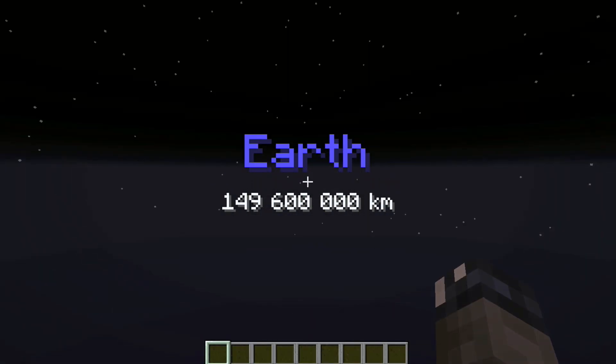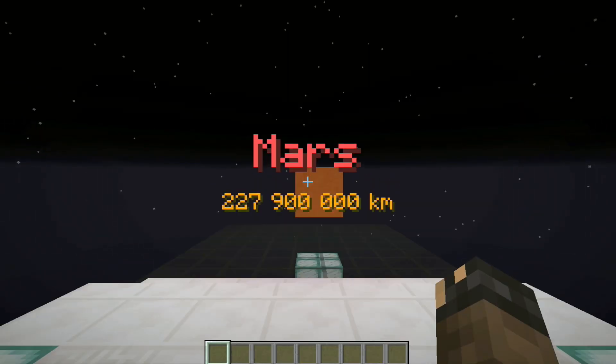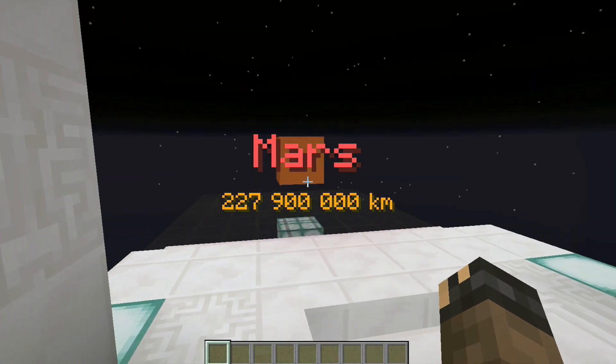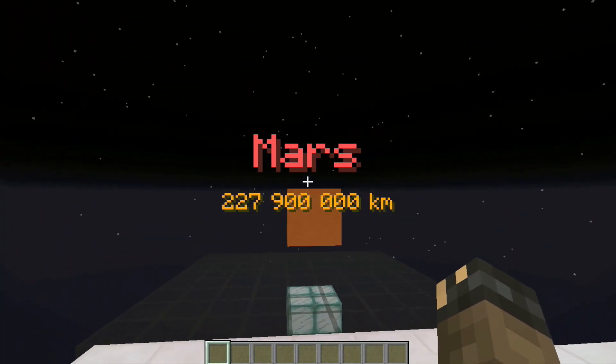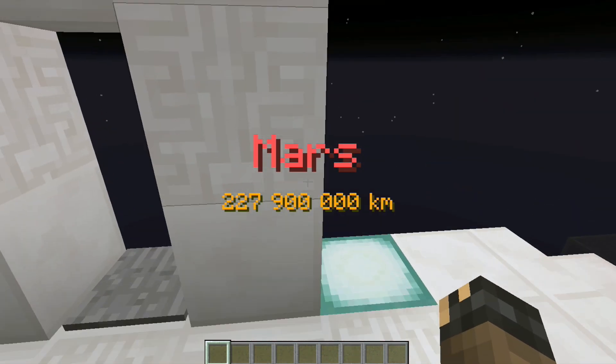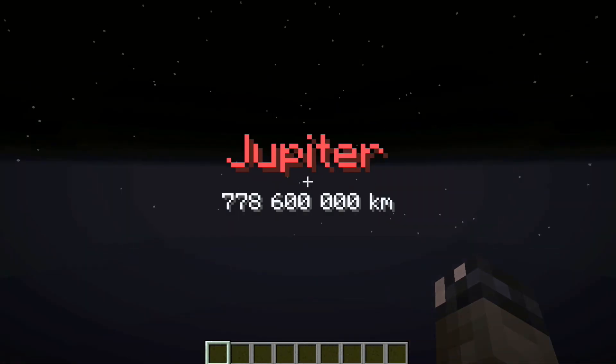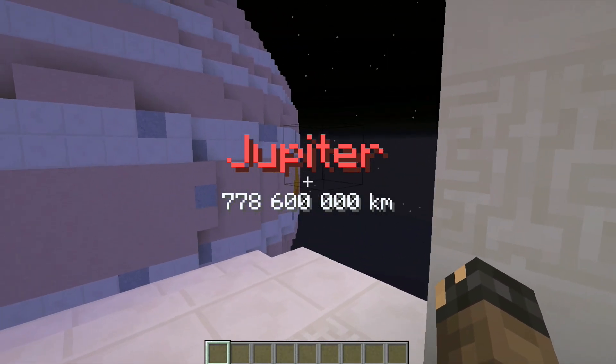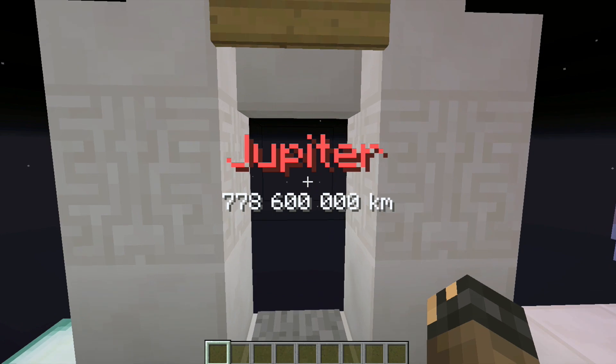Let's quickly go through the other planets. Mars is the red planet — the only planet currently entirely populated by robots. Then onto Jupiter, the largest planet, with its famous red storm visible on the side.